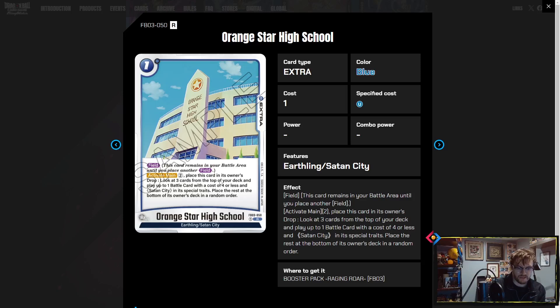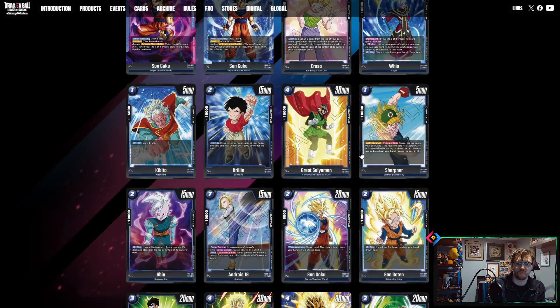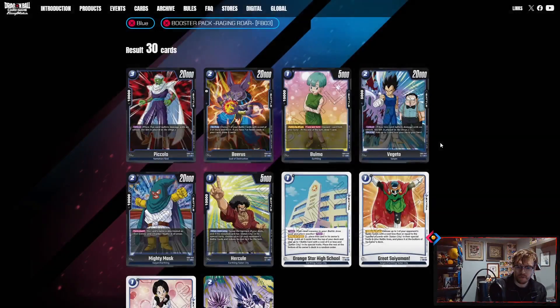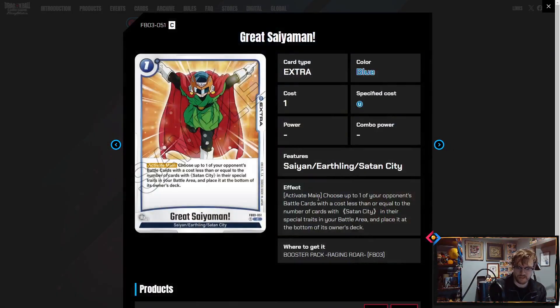Orange Star High School is the field spell: activate main for two colorless, place this card in the drop, look at the top three cards, and play up to one four-or-less Satan City battle card from them. Essentially lets you play out the SR — including Videl, who is also a Satan City card. For the extra cards: Great Saiyaman activate main — choose one of your opponent's battle cards with power less than or equal to the number of Satan City cards in your battle area and bottom-deck it. So if you've established a board plus the field spell, you can bottom-deck some pretty big threats.